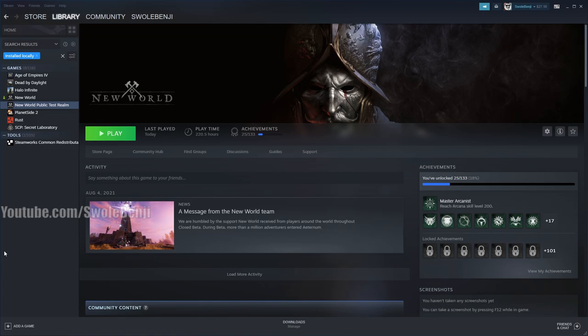Once you have New World installed, go to Steam, go to your library, and you can see New World Public Test Realm. Just click that, click install, and once it's installed you click play.